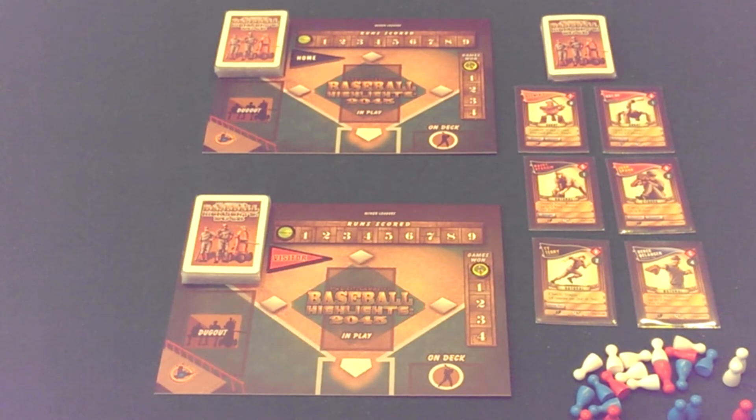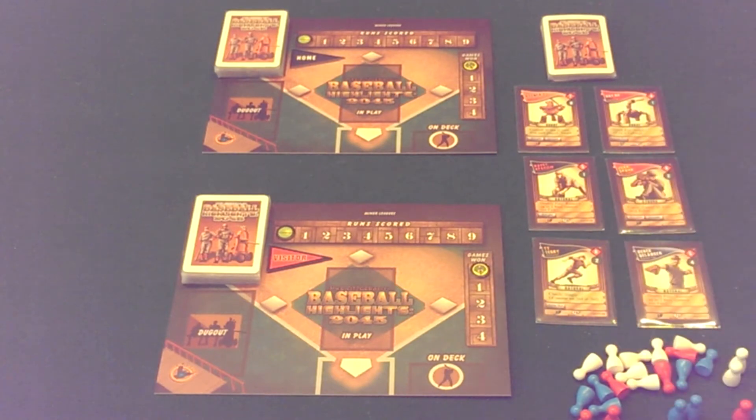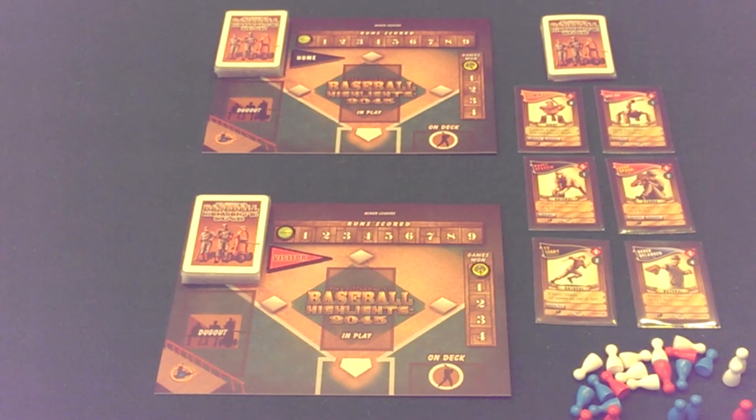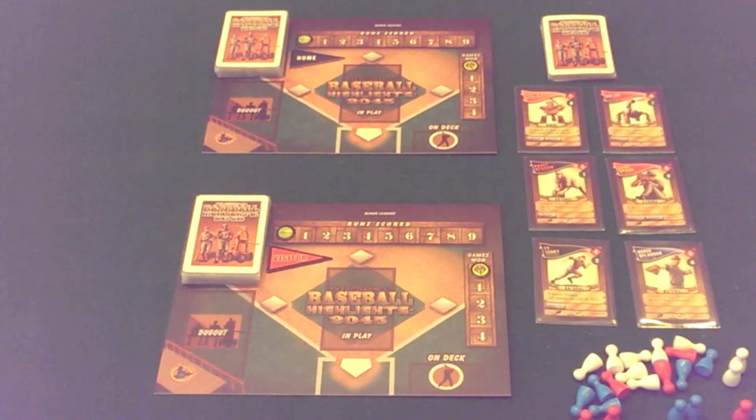At the end of each of those mini games, and even at the end of each game of the World Series, players will have an opportunity to buy more free agents. So it's really a deck-building game — you're starting with 15 basic cards, and over the course of anywhere from seven to ten mini games of baseball, you will be swapping out your basic cards for better cards and improving your team.